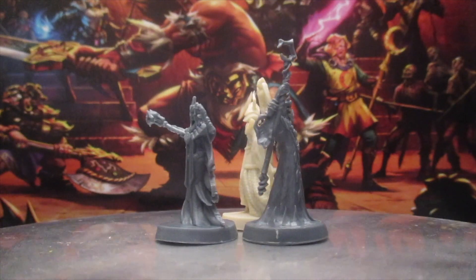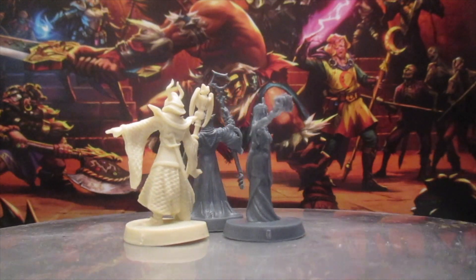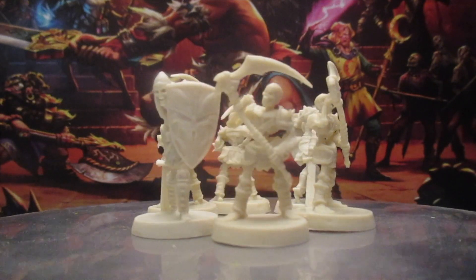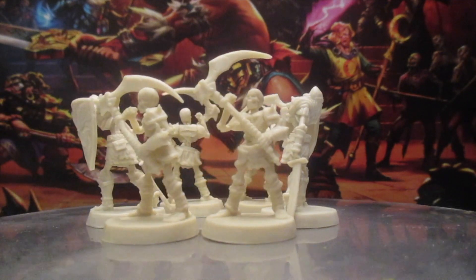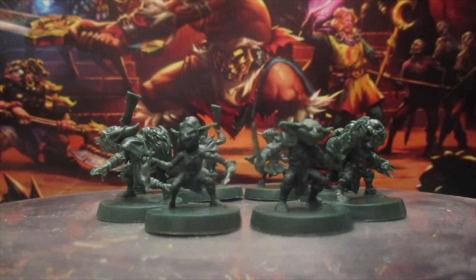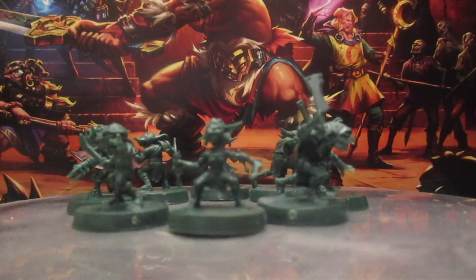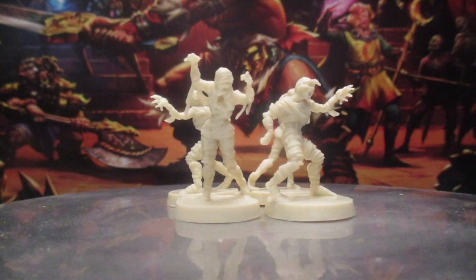And now for your main evil characters. We have two types of skeletons: one with the classic scythe and one with the sword and shield. And these are your goblins — there are four different sculpts altogether.